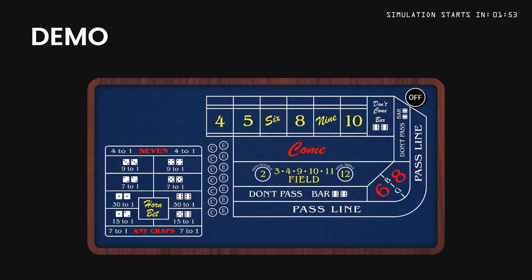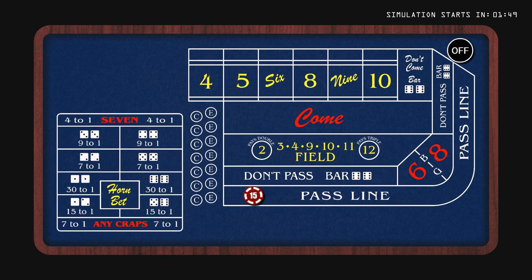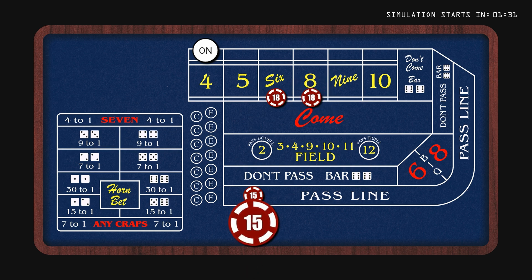On the come-out roll we'll place a pass line bet. This wins even money on a 7 or 11 and loses on a 2, 3, or 12. Otherwise it sets a point, and we'll make 3 additional bets. We'll ask the dealer to place $18 on the 6 and another $18 on the 8 for us, and then we'll add odds to the pass line bet.